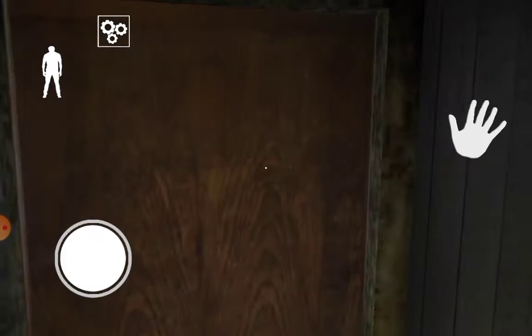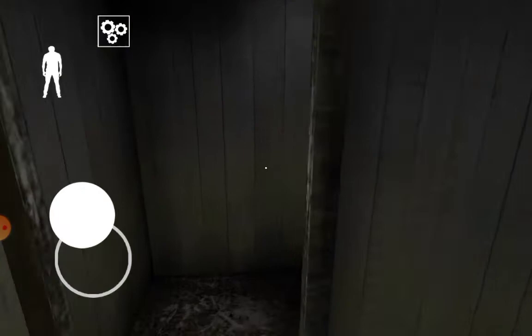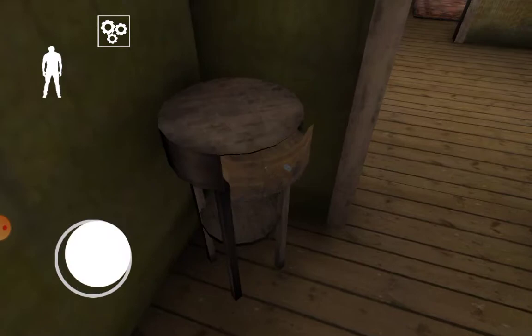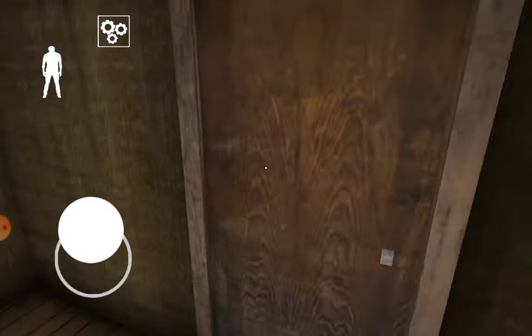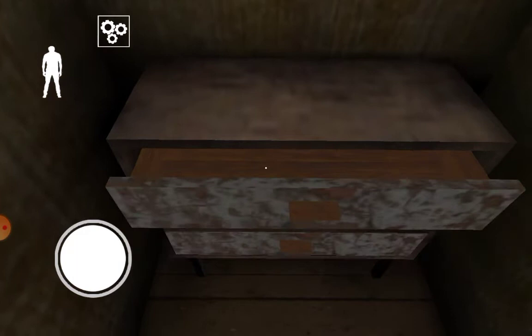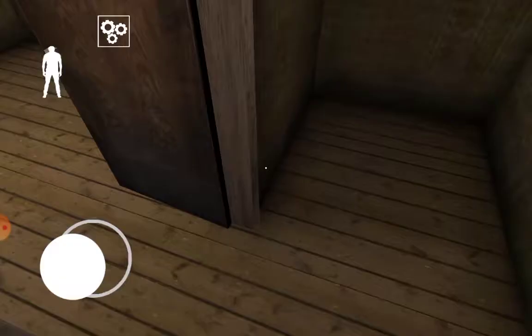Sometimes this game does stress me out. You can escape from everywhere - the door, the boat, and the helicopter. First we'll do the easiest - let's do the door. Nothing in there, nothing in here. I found a spark plug but I don't need that.